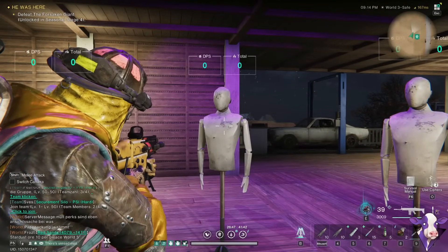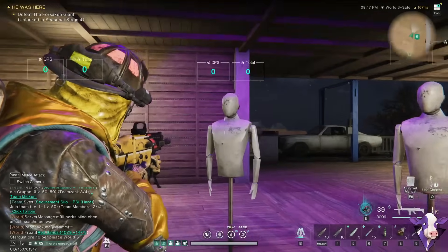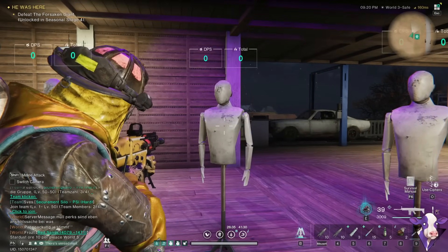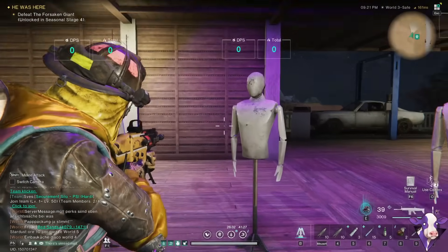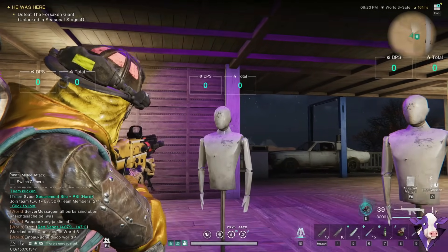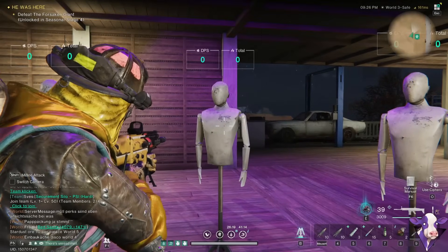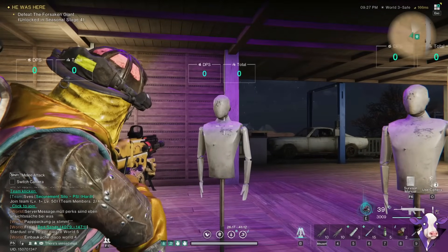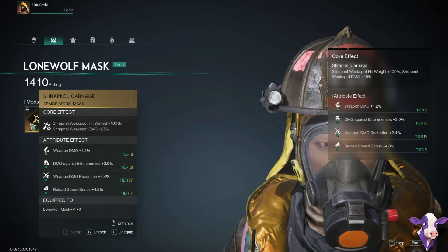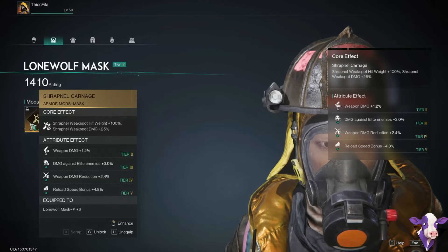Weak spot priority works like this: if the dummy has four parts — two arms, body, and head — that's 25% chance to hit each. If we add 100% bonus to hit the head, it becomes 50% chance to hit the weak spot, not guaranteed. So 100% bonus just doubles the base chance. That means Shrapnel Carnage is not exactly worth it. However, I do think there's a really fun combo with Shrapnel Souvenir — when shrapnel hits a weak spot, it automatically refills one bullet from inventory.